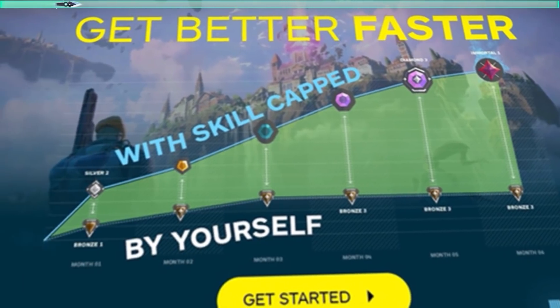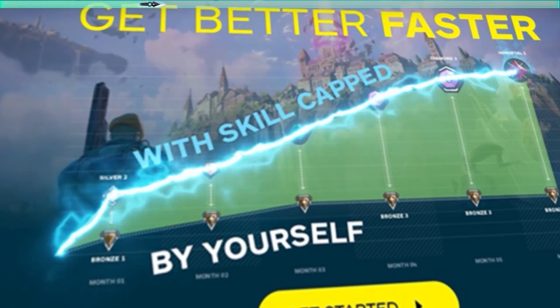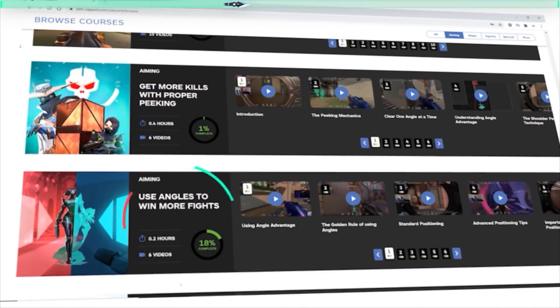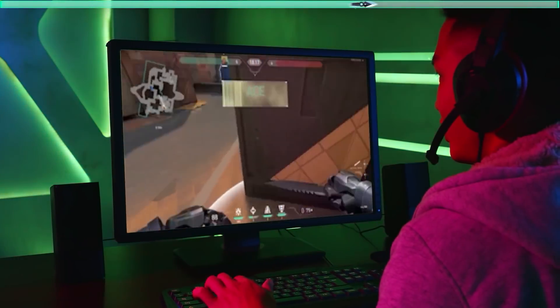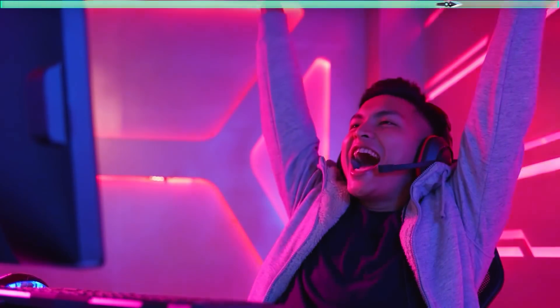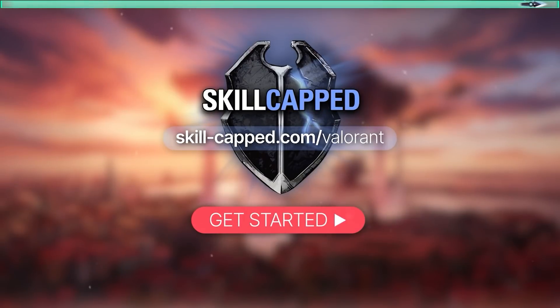And before we move on to exactly how we can use the Guardian to help us win more games, if you guys are seriously looking to improve, I highly recommend that you check out our Hyper Improvement System over at skill-capped.com. We have up-to-date lineups, courses on how to climb with each agent, smurf commentaries where a higher ranked player walks you through how to carry in your rank, and so much more. Come join over half a million satisfied members, improve that KDA, and get the rank that you've always wanted at skill-capped.com. Link in the description below.